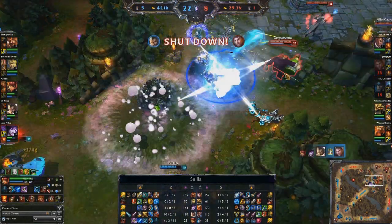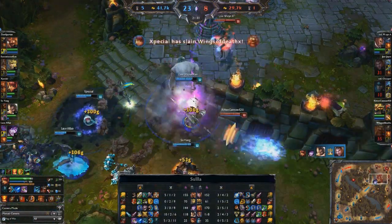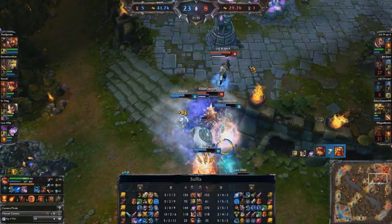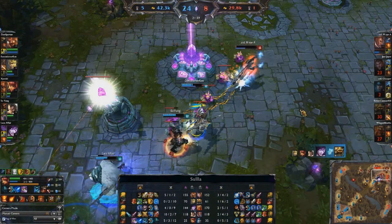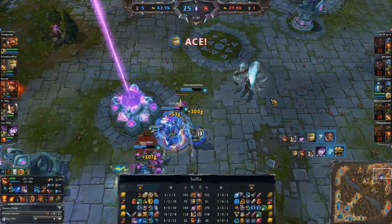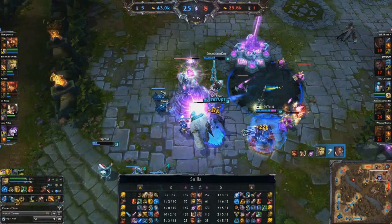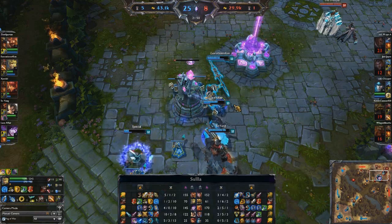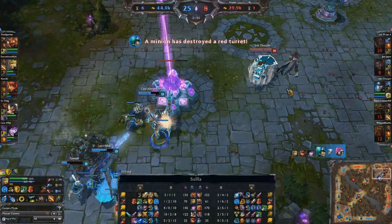There is the flash Tibbers stun followed by the immediate Graves ultimate — that is just going to explode Jayce, he has no chance. Wings is then going to get finished off as well. Now the focus has switched to Rammus — going to get stunned once again. MIA desperately trying to make it out, but gets finished off by the Jarvan Dragon Strike. That's actually going to be an Ace, and this should be an inhib in the middle lane for the blue team. This one is rapidly snowballing towards an end.